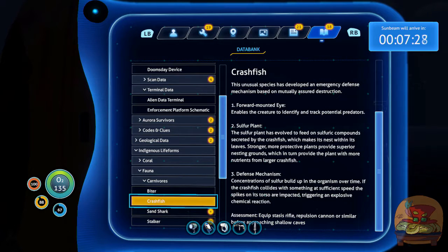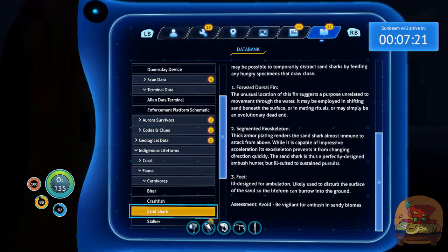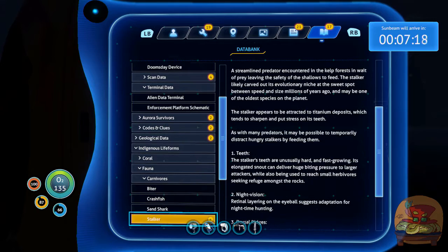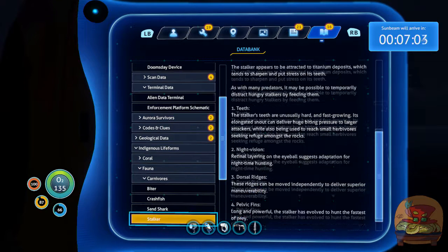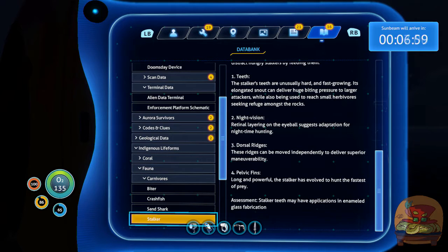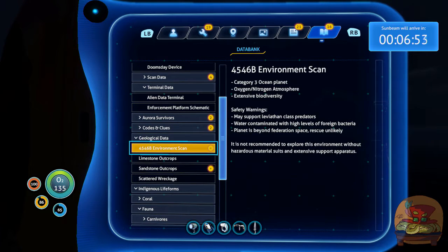Stalker. They're not really that big of an issue. Oh, you can feed them to distract them. They're attracted to titanium as well, which is why they play with metal. Stalker teeth may have applications in enameled glass. Maybe you can loot from them. Geological data: Category 3 ocean planet, oxygen, nitrogen, extensive biodiversity. Safety warnings - may support Leviathan. Does support. Water contaminated with high levels of foreign bacteria. Power is beyond federation space rescue - unlikely.